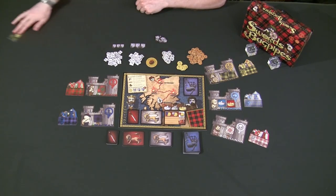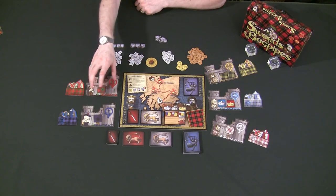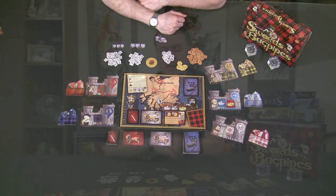The components for the card stock, the board and everything are definitely going to be improving for the retail release of the game. But the castles, the camps, and the general artwork for the board and everything else should stay pretty much the same. So anyways, to play Swords and Bagpipes, the first thing we need to do is set up the board.